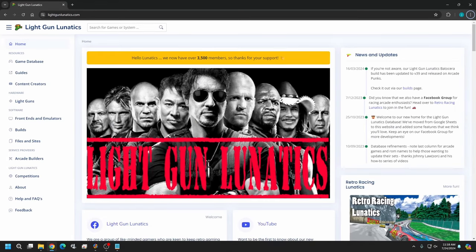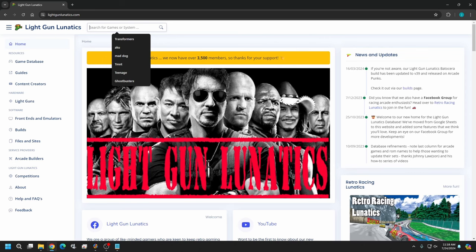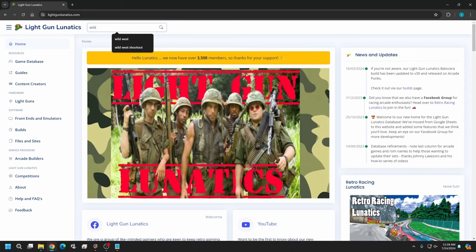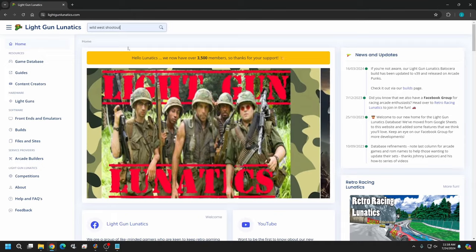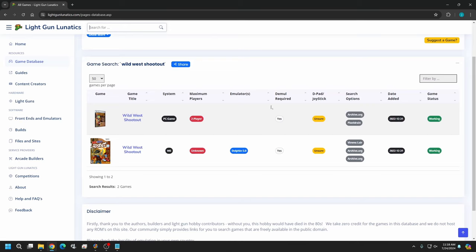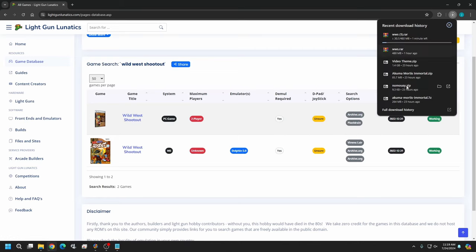The best place to find this game is the Light Gun Lunatics website — there's a link below. It's a good guide for locating anything you're looking for. We want Wild West Shootout, and there will be two files: the Wii version and the arcade version. In this video we'll do the PC game. You can use either link — I used the archive.org link. It's a straight download but may be slow, so give yourself about 15 to 30 minutes.